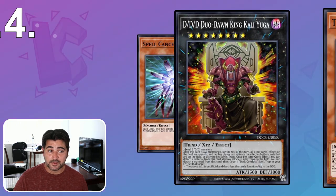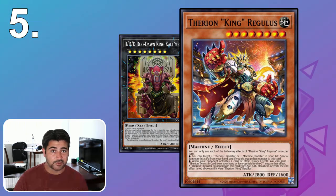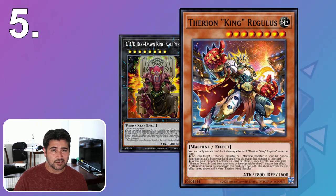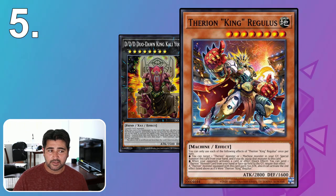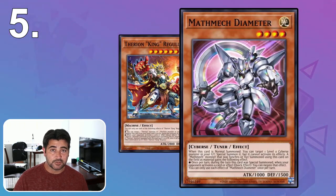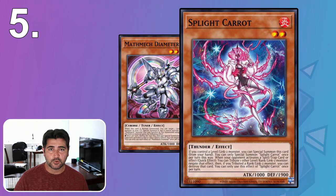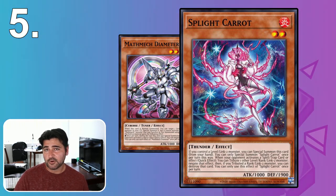Cards that people think work but don't: Therion King Regulus can negate Mystic Mine's activation effect, but that doesn't destroy the card — it stays on the field and begins applying its continuous effect again. Negation only lasts briefly. Similarly, Math Mech Diameter's effect and Sprite Carrot cannot stop Mystic Mine. Carrot might work if you tribute a rank 2 or link 2 instead of a level 2, as that can actually negate and destroy the card. These are things to keep in mind when figuring out your outs.